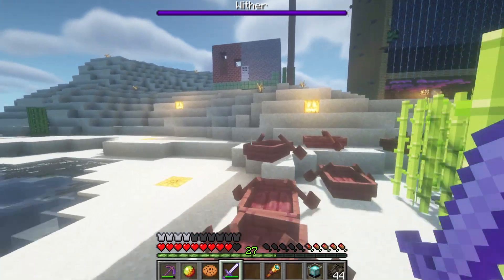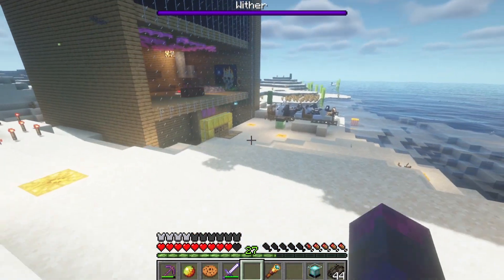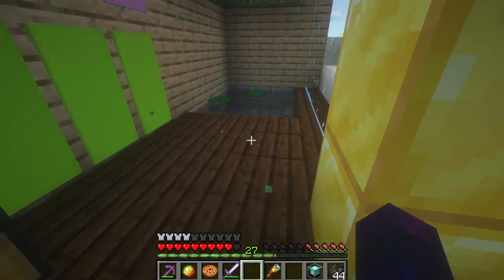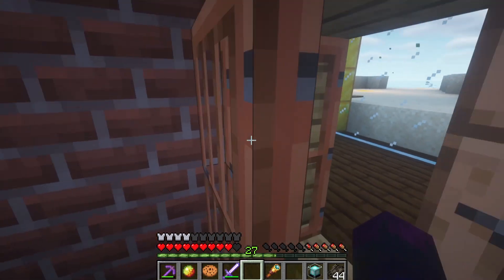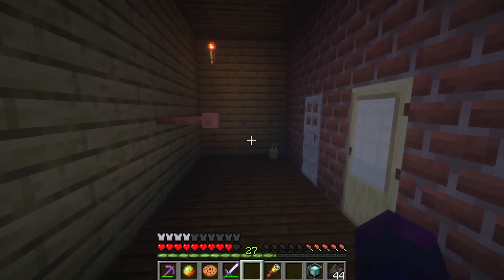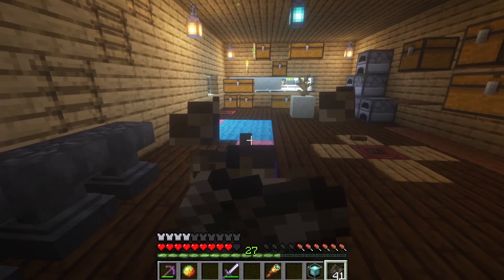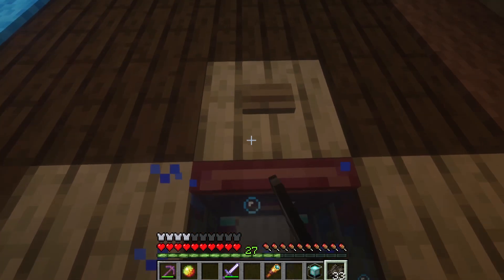My sugarcane. My house — nothing special. There's my leather farm. Let's finally go inside. I built this cool contraption that opens the door using a new block. This is my main storage room — nothing special. My anvils, the bed, and here's my magic table.